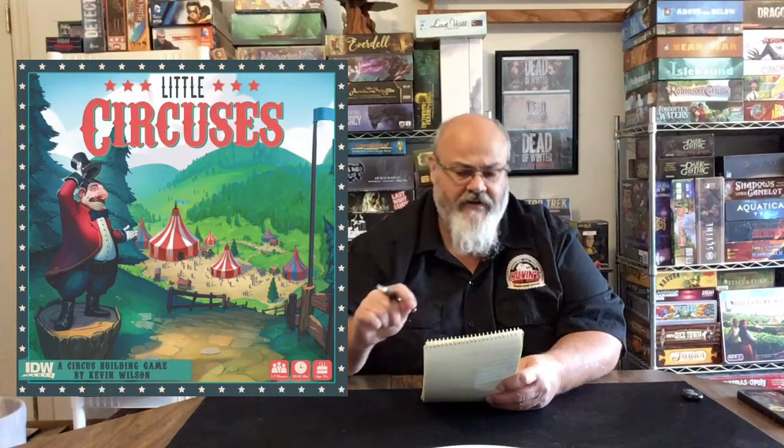Number five is Little Circuses. Little Circuses has one little rule that's kind of messed up that keeps this game from being super fantastic. You're running a little circus, getting certain things, and putting on an act every round — and you can't go backwards. So once you move your little token to the next thing you're going to activate as your act, you have to put a close sign on the one you've been to.